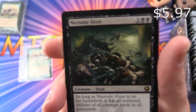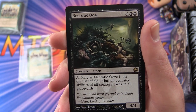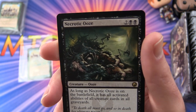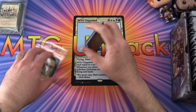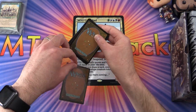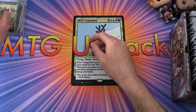The second rare for Dylan is Necrotic Ooze — creature ooze, four-three for four mana. As long as Necrotic Ooze is on the battlefield, it has all activated abilities of all creature cards in all graveyards. Delightful artwork as well. Thank you for being a patron, Dylan — your pack opening is coming up in the next week and then we'll get it sent out.